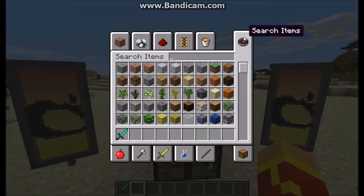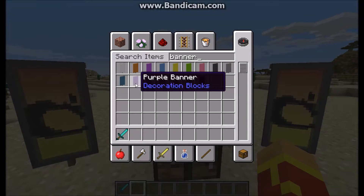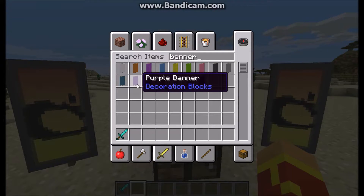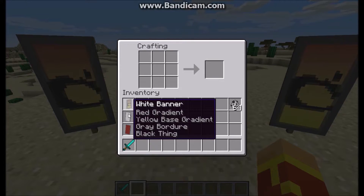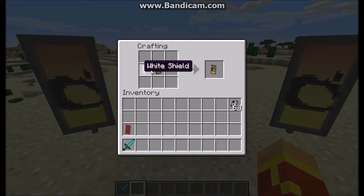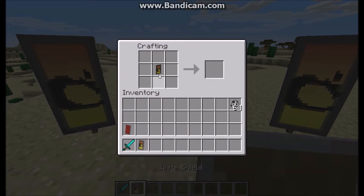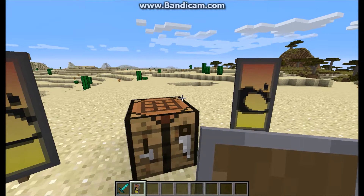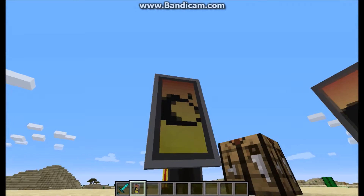Let's get a banner here. If you start with, let's say, a purple banner, you're gonna need a purple shield to make it a custom shield. So we're gonna put the white shield and the white banner together, and those two go together to make your custom shield. You get to keep your banner, I think, unless you're in survival.